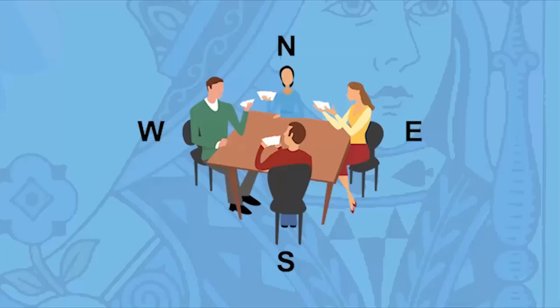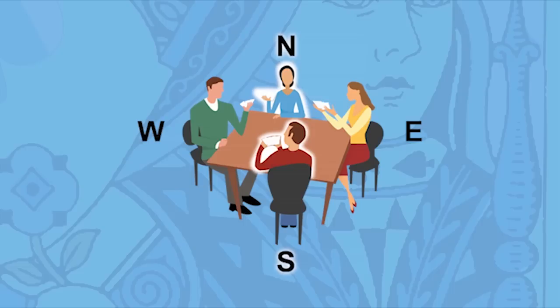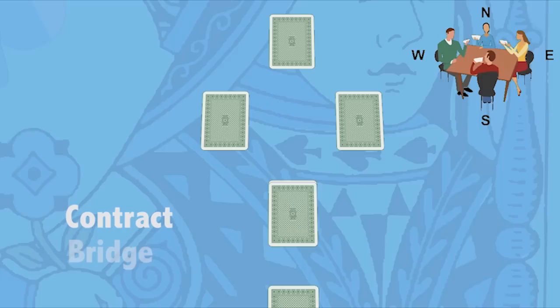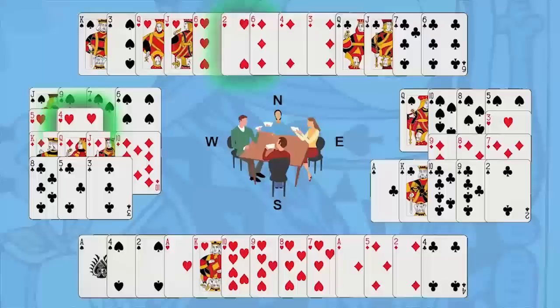Four people sit at a table and are dealt 13 cards each. You play with a partner who sits opposite you and you try to win a certain number of tricks. You make a contract about how many tricks you think you'll win — that's why it's called Contract Bridge. If you manage to win these tricks, your side scores points. If you don't, the other side scores points.